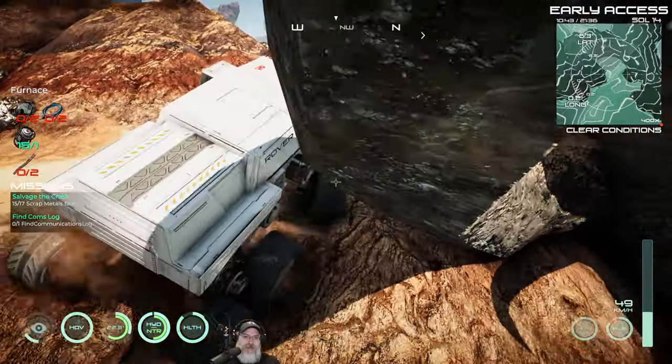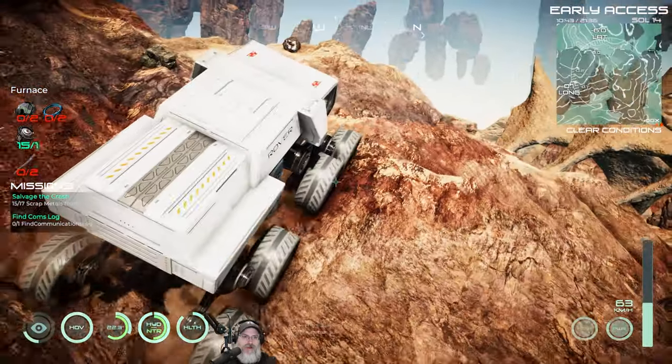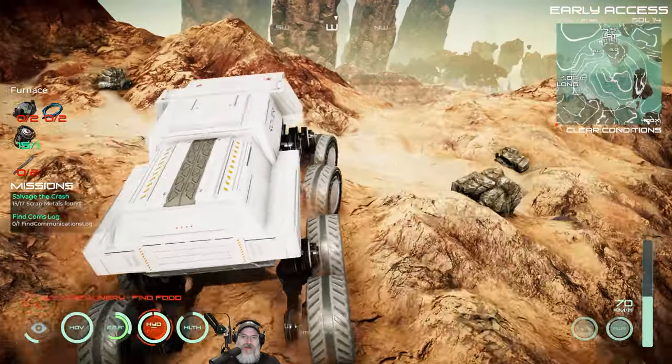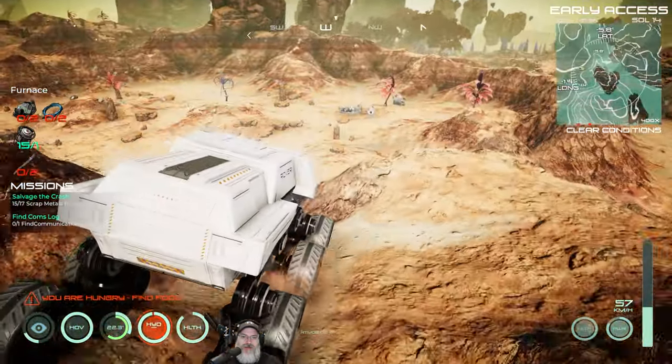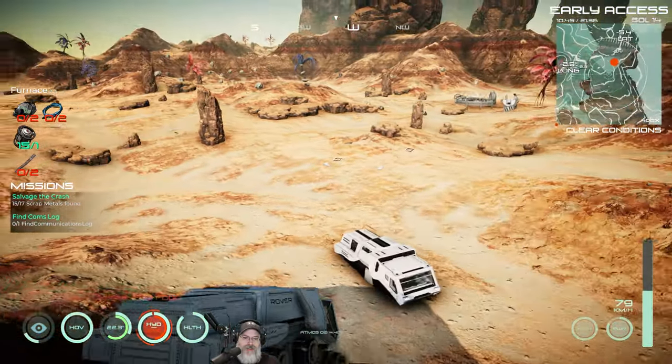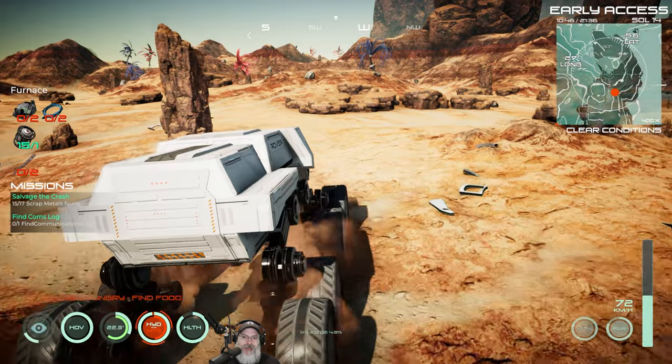Once we get the spaceship, it's arguably even a better hauler — it's got even more space and you can fly all over the place. The only downside, unless they've improved this, is it takes a really long time to land. The hover animations just take a long time, so it's a bit of a pain from that standpoint. But otherwise the spaceship is actually a really good option for hauling stuff around.